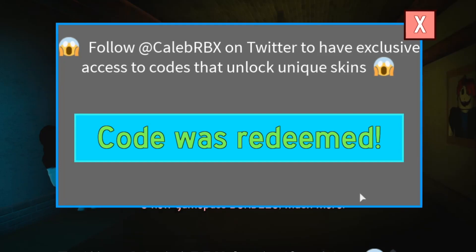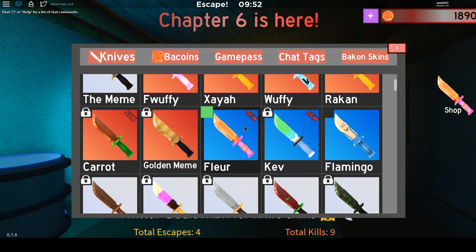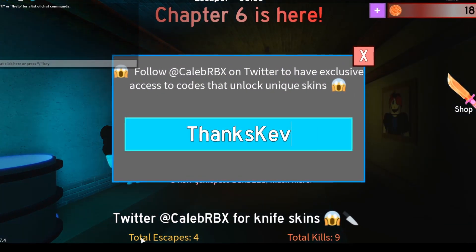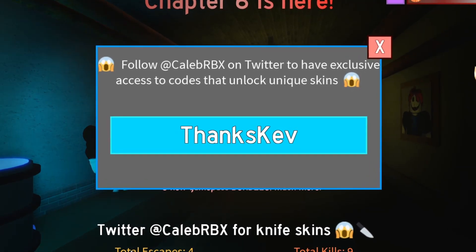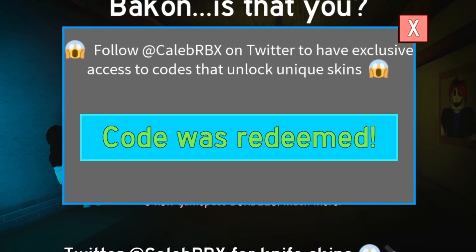We got this player — oh my, that knife skin is great, look how cool it is. I really like it. Alright, so here is the second code for this. Thanks Cave — and this will give you the Cave knife skin. There you go, looks pretty cool right.